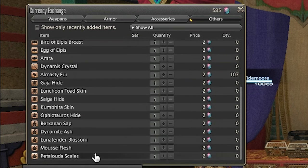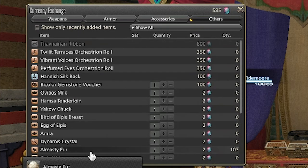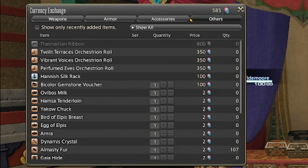It takes about 5 minutes to solo a fate on the slow side. Figure 12 fates an hour, you're looking at almost a quarter of a million gil in an hour. And these sell quickly at this price — I listed 5 on my main after finishing unlocking this, and before I was done recording the video they had already sold.